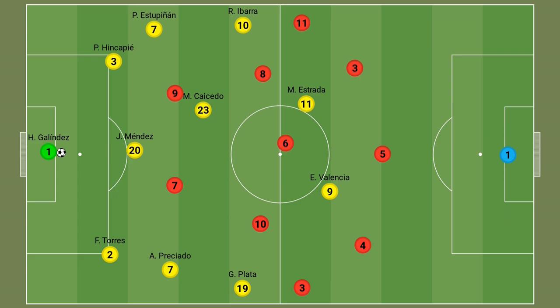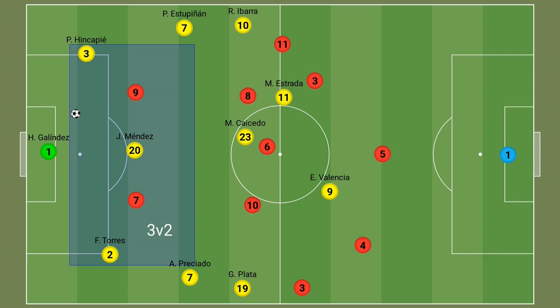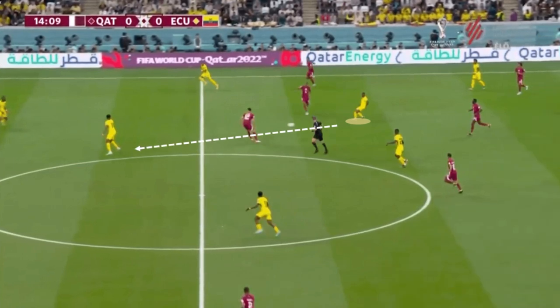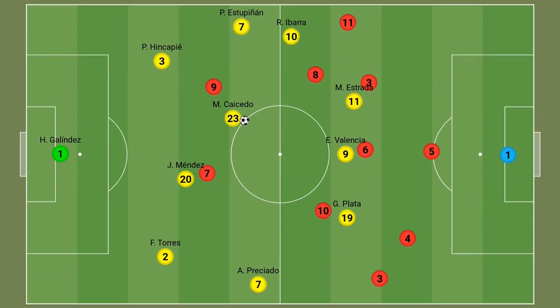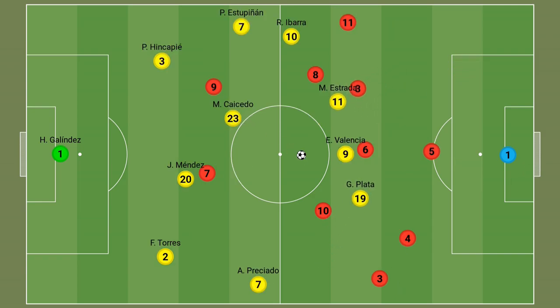Ecuador had a very simple on-the-ball dynamic that started with Mendes dropping back from midfield to join the back four and form a back three. This automatically generated a numerical overload — a three-versus-two against Qatar's center-forward partnership. As Mendes dropped deep, Caicedo stayed between the two strikers, pinning them narrowly to create space for the center backs to push wide and play with their full backs or break through the lines. Both wingers played more inverted — especially the right winger acting as a ten — with full backs moving forward as wing backs, and Estrada and Valencia making movements to the outside or centrally. The wingers were super dynamic, receiving the ball behind Qatar's midfield line where they had plenty of room.